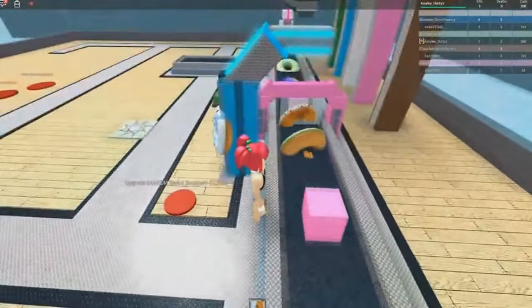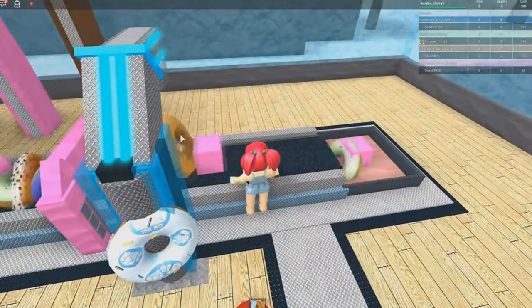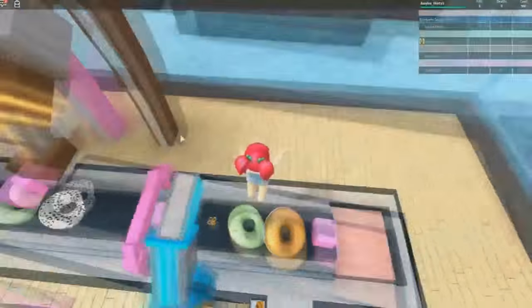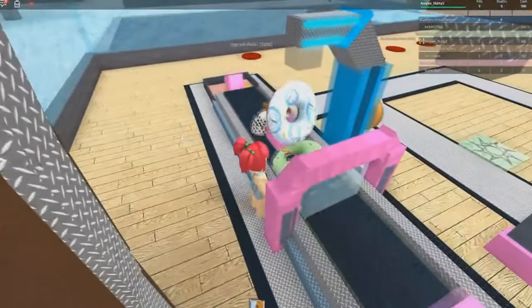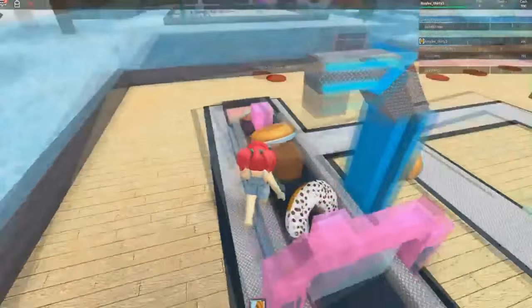Drop it! It keeps landing awkwardly. I really want to see what it looks like on the front. Maybe if we go this way we can see the Dan TDM. I think it's got his diamond logo — that looks really cool. So let's go ahead and collect some more money.